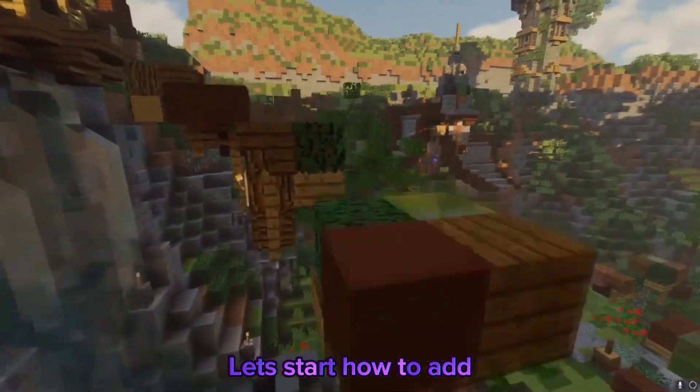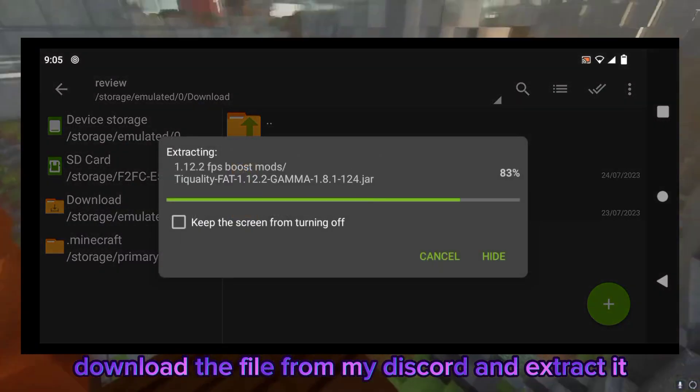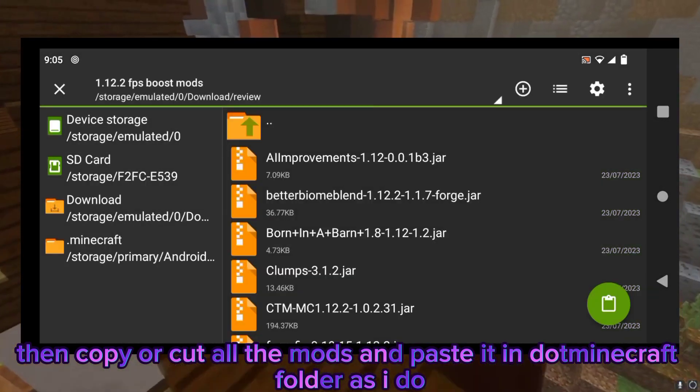Let's start. Download the file from my Discord and extract it. Then copy or cut all the mods and paste them into the .minecraft folder, as I do.